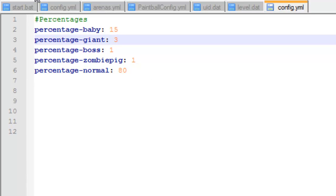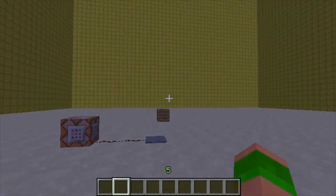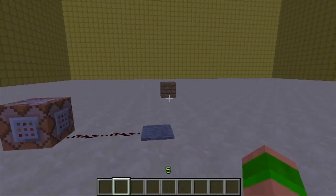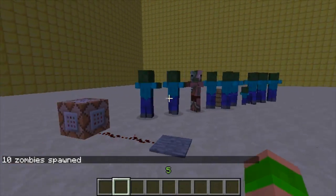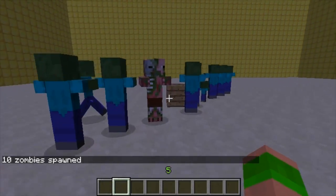That's my config done. Just save it and then I'll show you on the server. So in that command block I've just got zombies to spawn, then I'll spawn them. You can see most of them are big zombies and then there's one pig man and one small one.